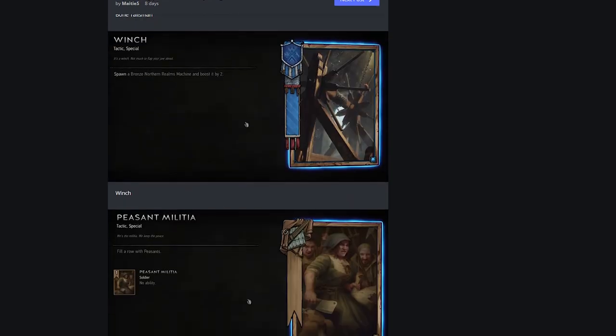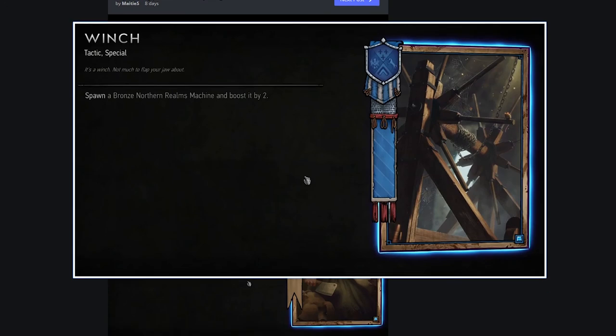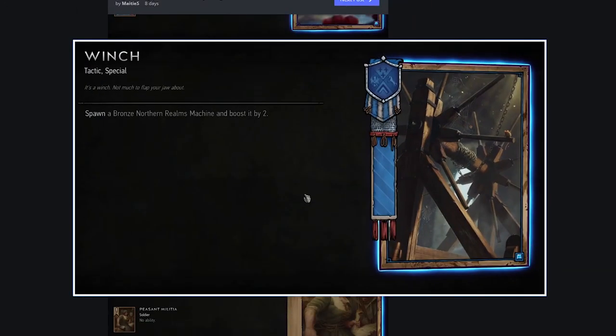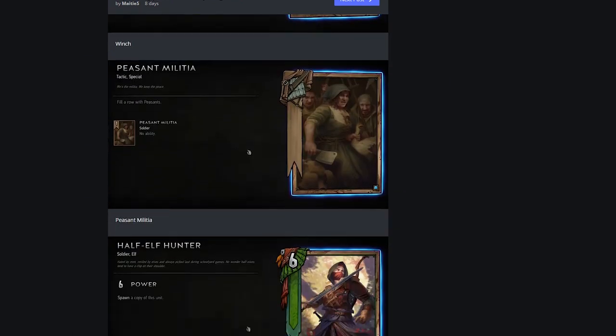Winch: spawn a bronze Northern Realms Machine and boost it by two. I like this - it allows you to produce Machines, which are very vital in a Machine deck. It's kind of like a River Scout without needing one on the field already. It just makes your combo more reliable. Good card.